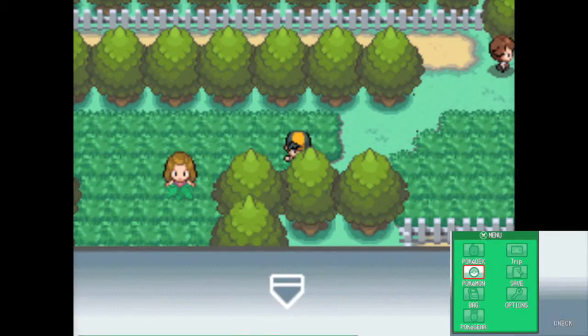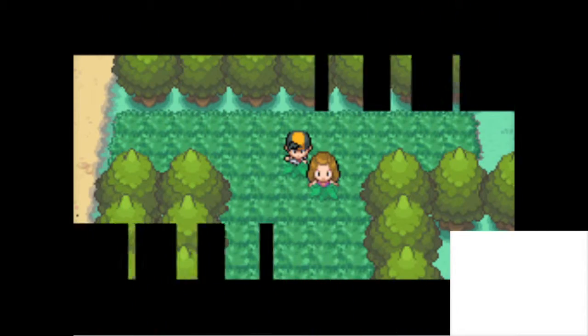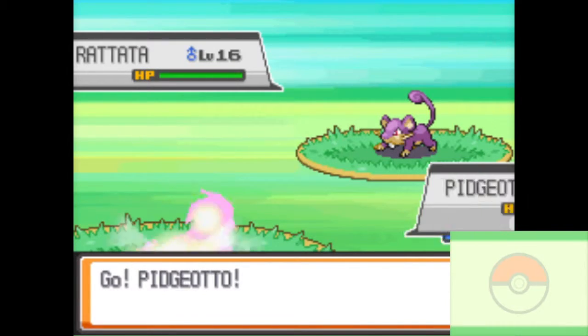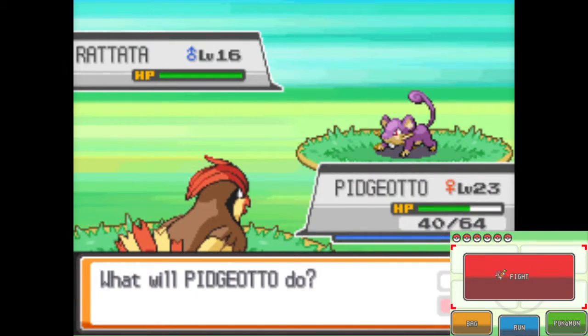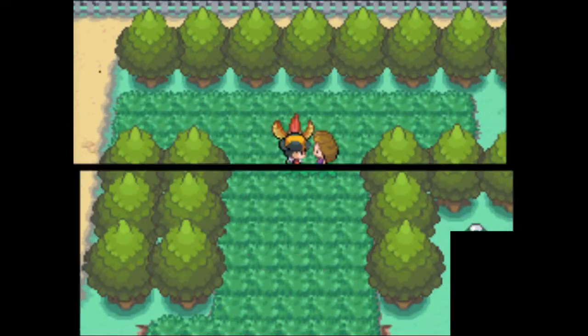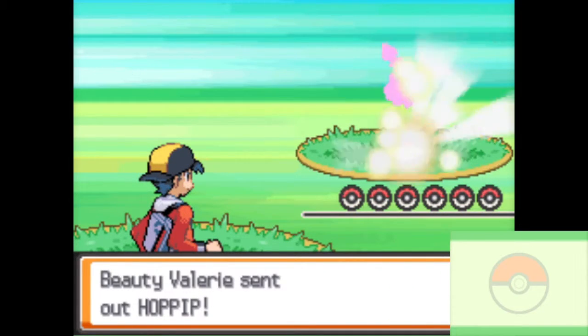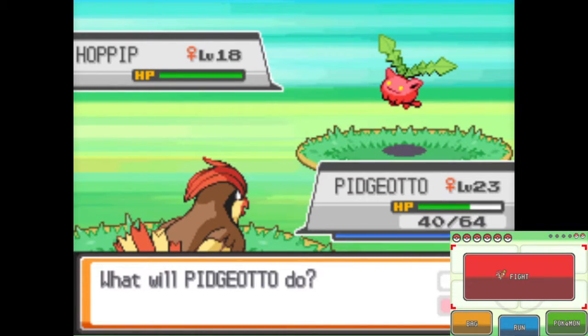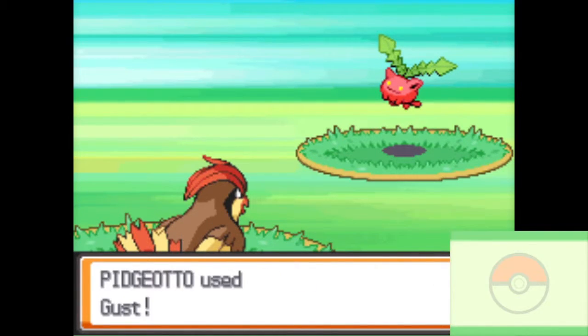Let's fight this trainer quick. Rattata — we don't care about that. Let's get off the bike. This trainer is coming on to me already — Valerie, she's been around, it looks like. Just met her and she's already coming on to me. Normally it's the guys coming on to the gals, but in this case it's the girl, and that's a little weird.